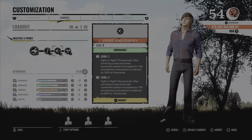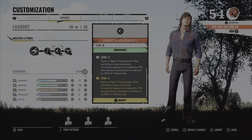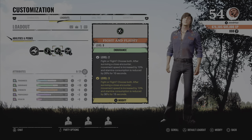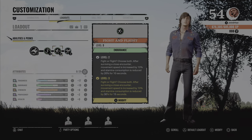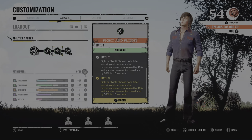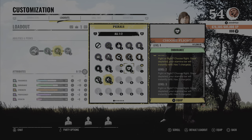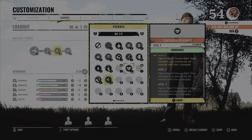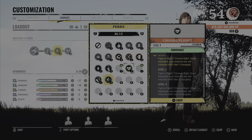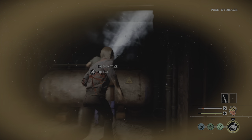For the second perk, we have Fight and Flight, also from Endurance. At level 3, choose both. After surviving a close encounter, movement speed is increased by 10% and stamina consumption is reduced by 30% for 15 seconds. After stamina, the most important thing is speed. I know many people use a different perk instead, but that one only has 3 charges. If killers have the scout perk, they will move faster than you and catch you easily. Here is a great example of this perk.